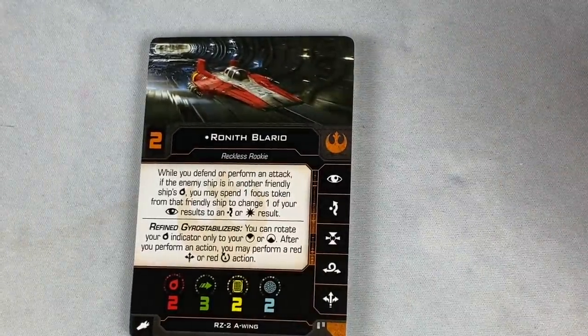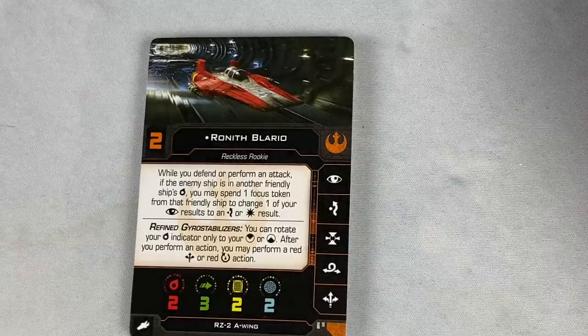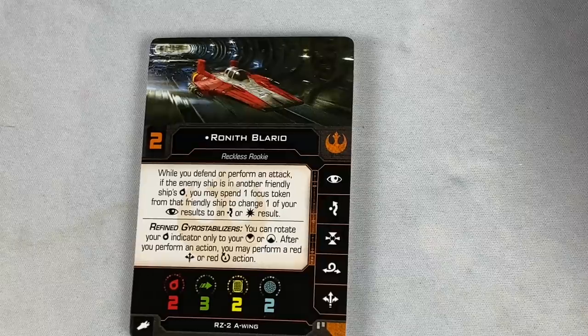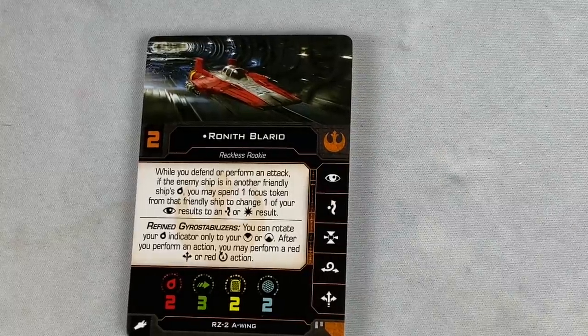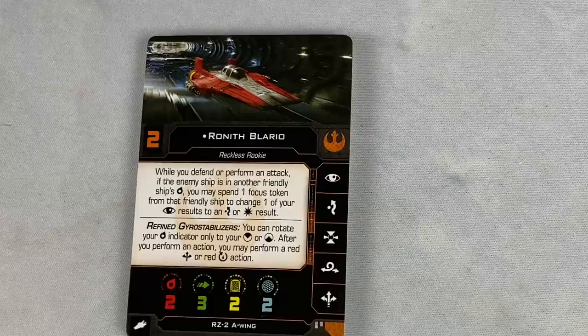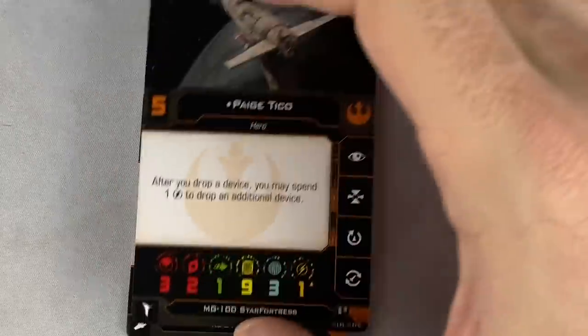We've got Roneth Belario — another RZ2 A-Wing, so a lot of A-Wing love for the resistance. While you defend or perform an attack, if the enemy ship is in another friendly ship's turret arc, you may spend one focus token from that friendly ship to change one of your eyeball results to an evade or hit result. A lot of green token shenanigans here — it's just like them flying together. Good wingman right here, although not necessarily the best if he's the last one standing, because then you won't be able to use his ability.